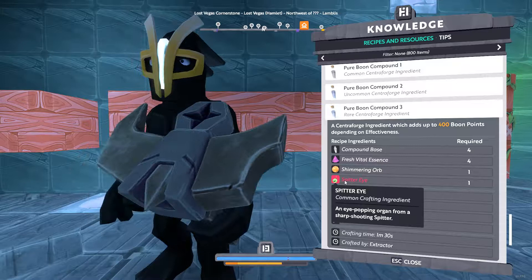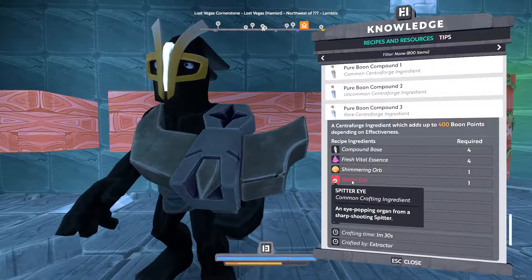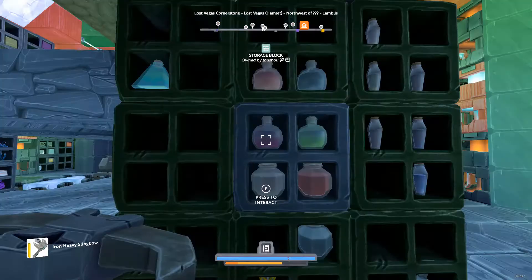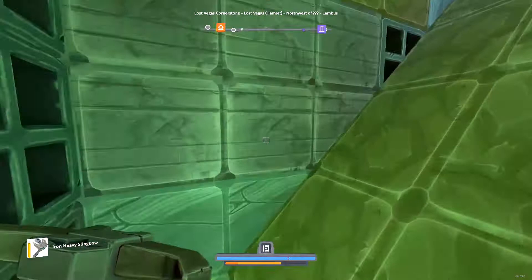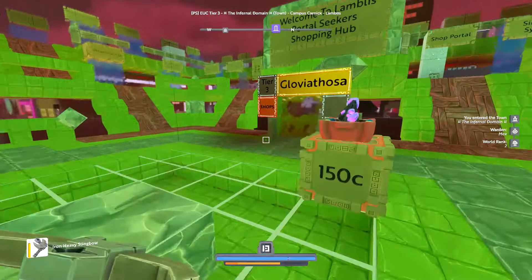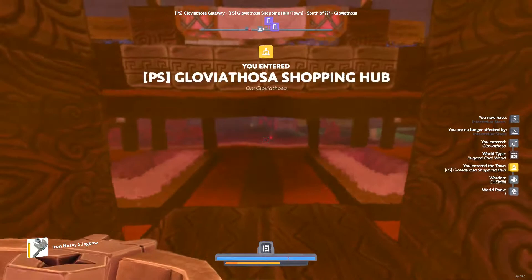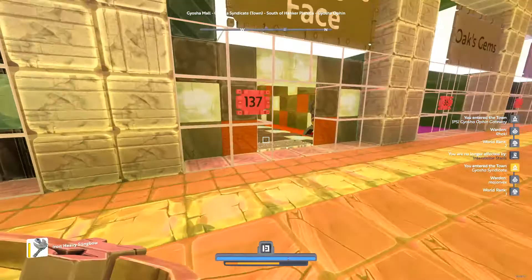Spitter Eye — I hear a lot of people saying that all the eyes are 150, 250, 300. That's just not true. I can find Spitter Eye for 70, 75, and guys, no problem. So I'm going to show you that. We need eighteen and eighteen according to the recipe for mass craft. We're going to go up my slope, go to town, and go to my alt shopping mall. Looks like a couple things sold here, which is cool.